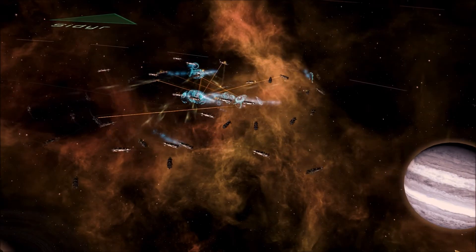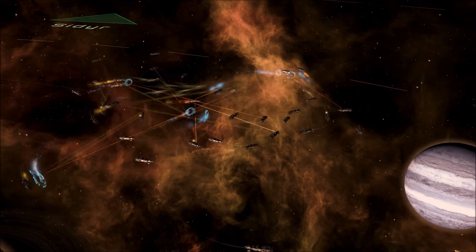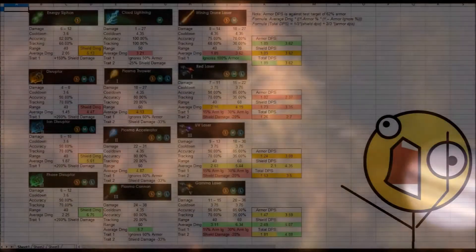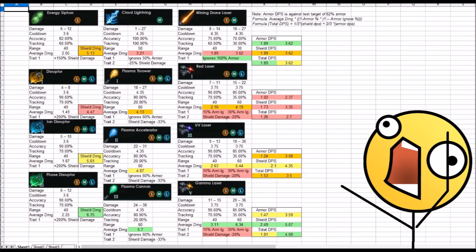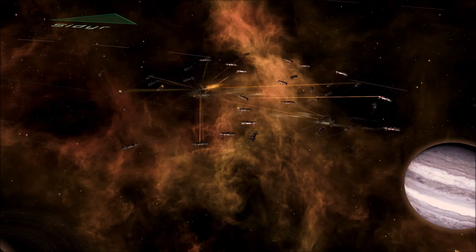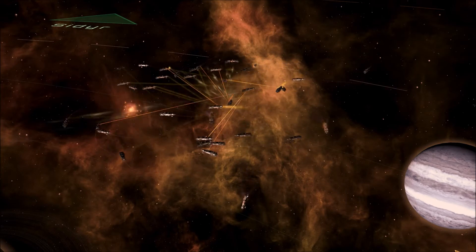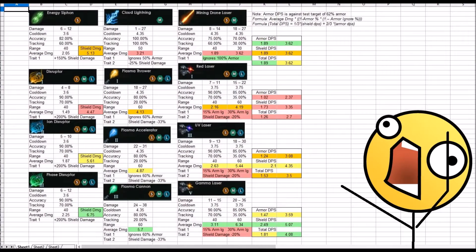We'll go ahead and begin with the Energy Siphon. The Energy Siphon is most similar to the Disruptor line of weapons, given its high damage to shields but relatively low raw damage. From the stats, we can see that Energy Siphon is tied with the Mark III Disruptor in terms of raw damage, has the same cooldown and range as all other Disruptors, has lower accuracy and tracking, and has a lower bonus against shield damage, dealing 150% extra damage rather than 200%.